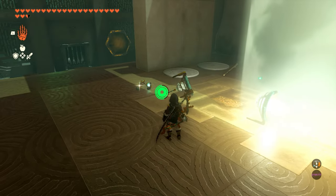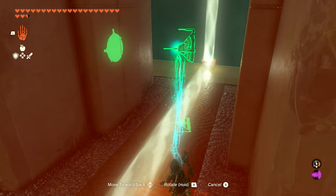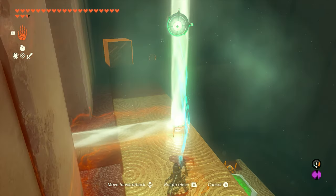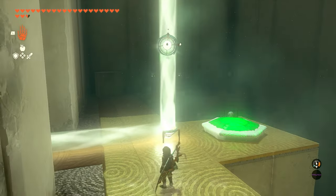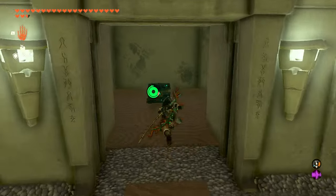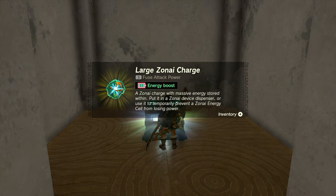We're going to go grab one more device over here, bring it over, and hit the platform with the light beam that's going up. We can rotate this to the wall over there, lift it up a little bit, and we'll be able to open up that gate, which is going to have our little secret chest in the shrine. So we drop that light, run over here, and grab the chest. Inside, you'll get yourself a large Zonai charge.